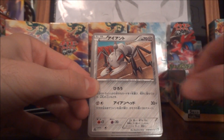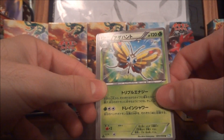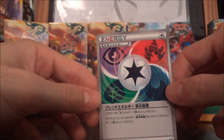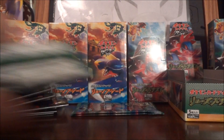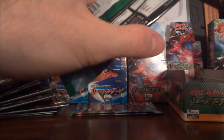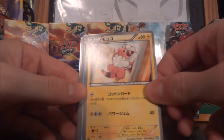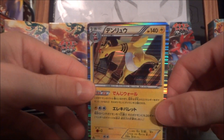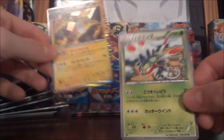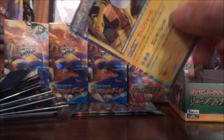Trubbish, Durant, Dino, Beautifly, and then an energy card — I should really look up what the name is. So far no EXes or anything. Flaffy, Alomomola, Brimple with the Ampharos again at the end. At least another holo, that's good.